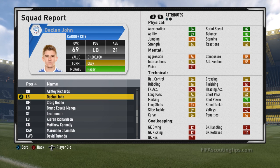And finally we have Declan John. He starts at 69 overall and has 80 potential. He's 21 years old and plays for Cardiff City. Now Cardiff want 2 million pounds for him, and you can get that down to around about 1.5 million pounds, making him very cheap indeed. His wages are 12,000 pounds. He's left footed with a 3 star weak foot and 2 star skill moves.